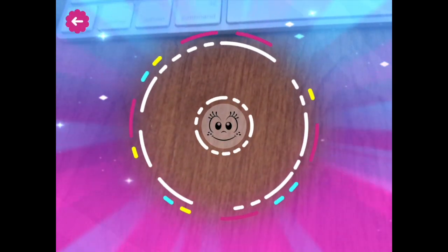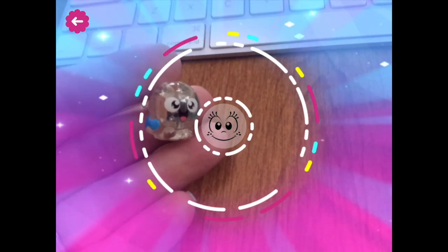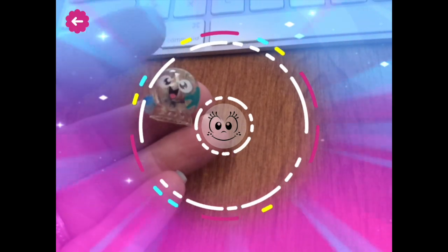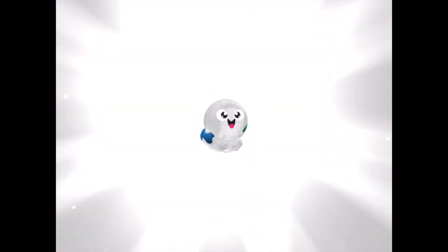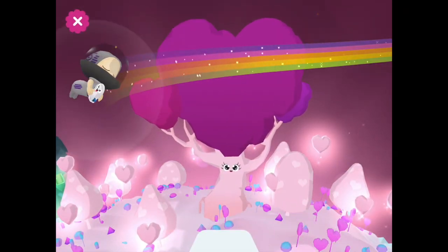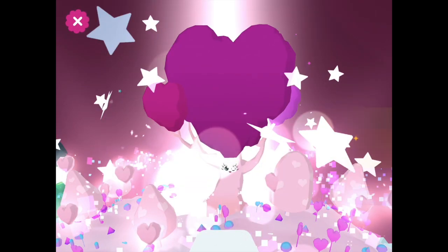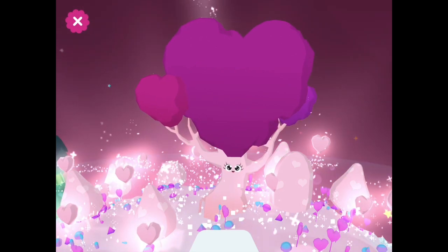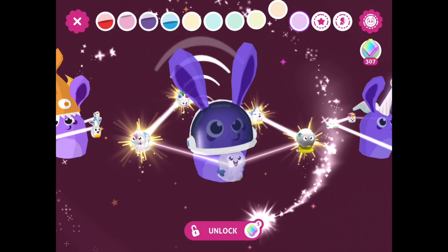We have this treasure right here — a planet that has some rainbow colors on it. Let's see if this unlocks anything. It's really cute. We have another one that's similar but in actual colors. We'll give this to the tree and see if it does anything.